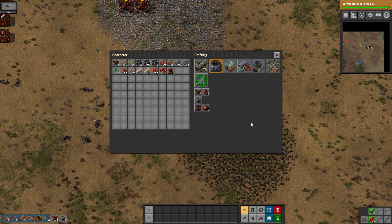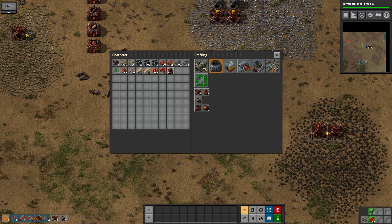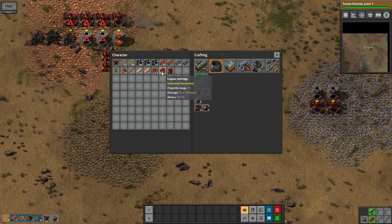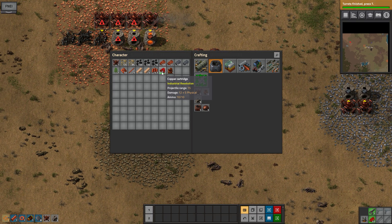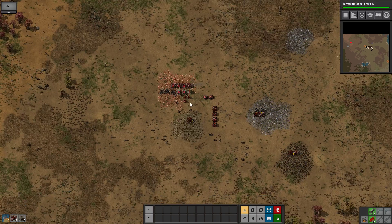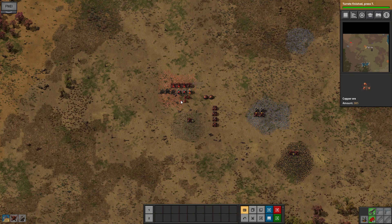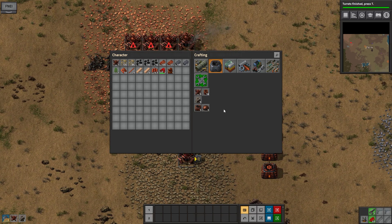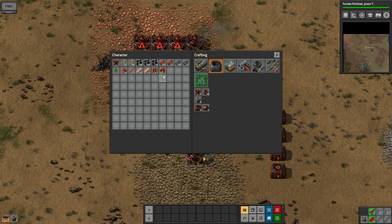Let's see here. Let's go grab some coal and let's start to make some ammo. I don't think 3 plus 2 cartridges is going to be enough for us to take out the little biter base over here - that, for some reason, is quite strong.